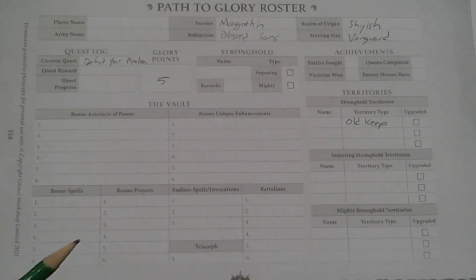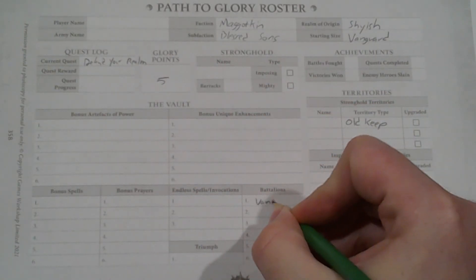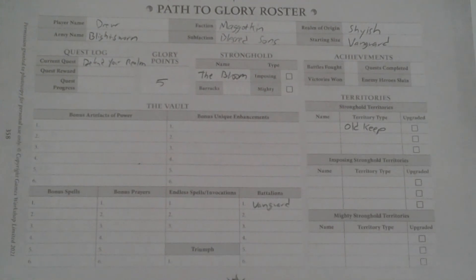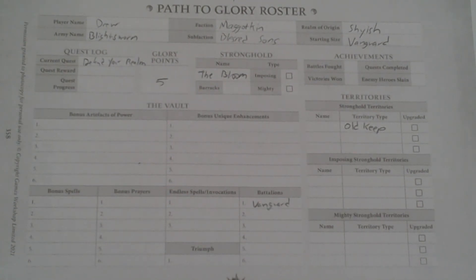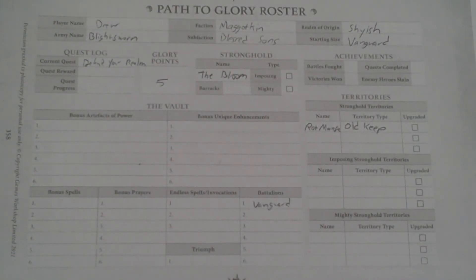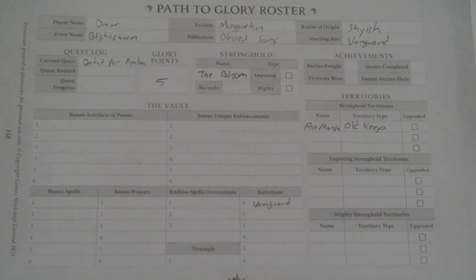In the vault, I can put a battalion. I get one battalion, and I'm going to make it the Vanguard. So at the end here, I've got everything filled in. The army name will be the Blight Sworn, and the old keep — the Stronghold — will just be known as the Bloom. The old keep itself, simply known as the Rotmance. I think that's everything needed for a Path to Glory. Beginning next week, we'll get to see how Nurgle begins to spread his plans. Thanks so much for watching.